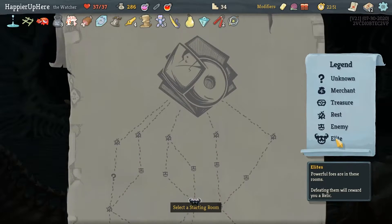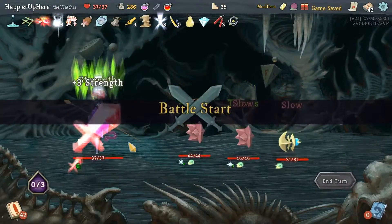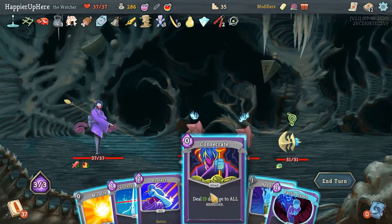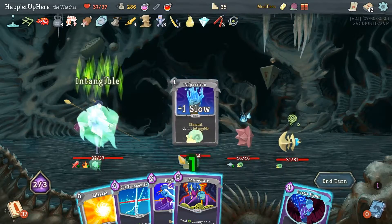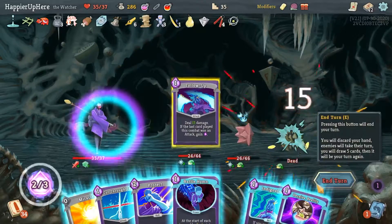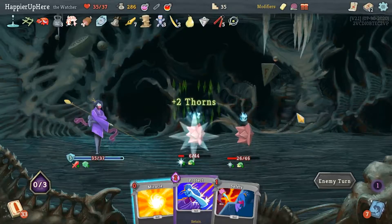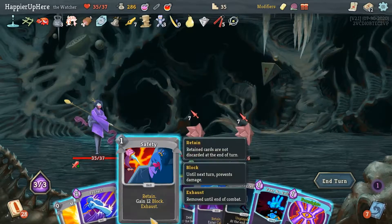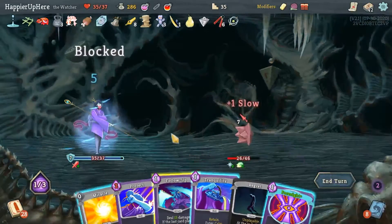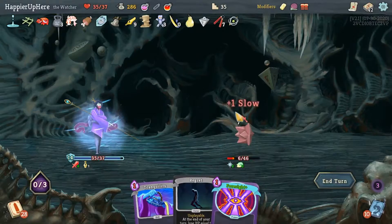It was a risk worth taking, I think. There's a three-elite path on the left and at least one guaranteed shop - that's good. I still need two curses though. Let's do Apparition, Consecrate - I'll take two damage, that's fine. Then Follow-Up to kill you. Deceive Reality and Cut Through Fate too - actually, I can't play the Follow-Up so let's not. 14 incoming - let's do Safety and Fear No Evil. Let's do Follow-Up, Miracle, and then Protect - that way I also take less damage from the Regret.